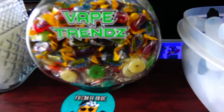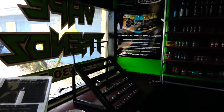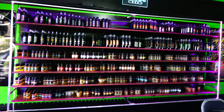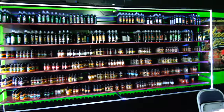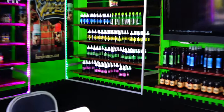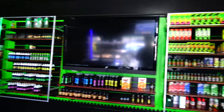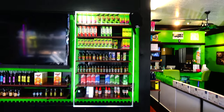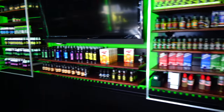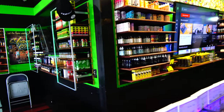And we have our menus, Jolly Ranchers and Lifesavers, and a little testing rack. These are all of our house blends — this whole wall back here — and our MaxVG line of house blends. Then the premium brands start right here in the middle and go all the way down and over.